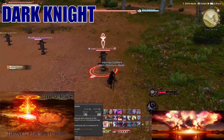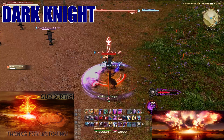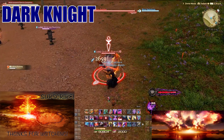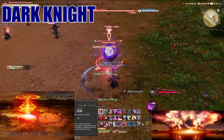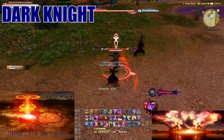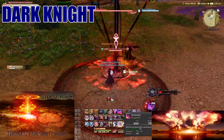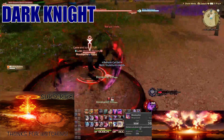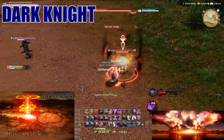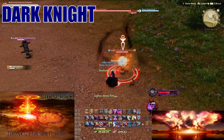You'll spend MP mainly on Edge of Shadow — single target — and Flood of Shadow — AOE. Use Blood Weapon to restore MP and spend it on Flood of Shadow. Once your Darkside gauge hits 100 you have 60 seconds to summon Living Shadow, which is essentially another you fighting alongside. Then a new combo unlocks where you spam the same button and your Living Shadow copies it. During the buff window press everything; once it's over, back to one-two-three with Blood Weapon in between.